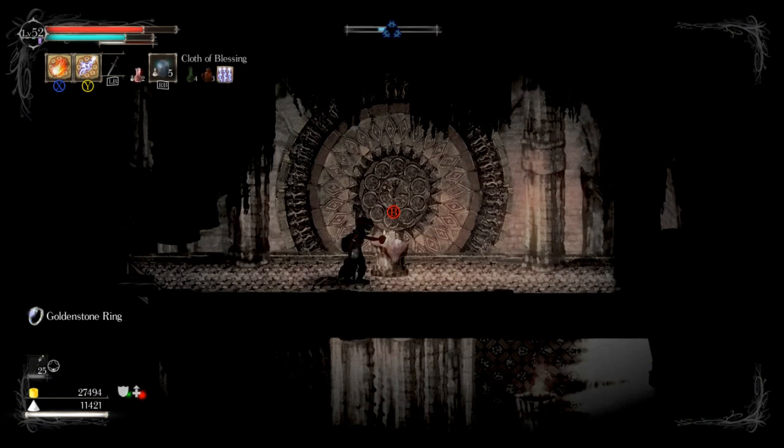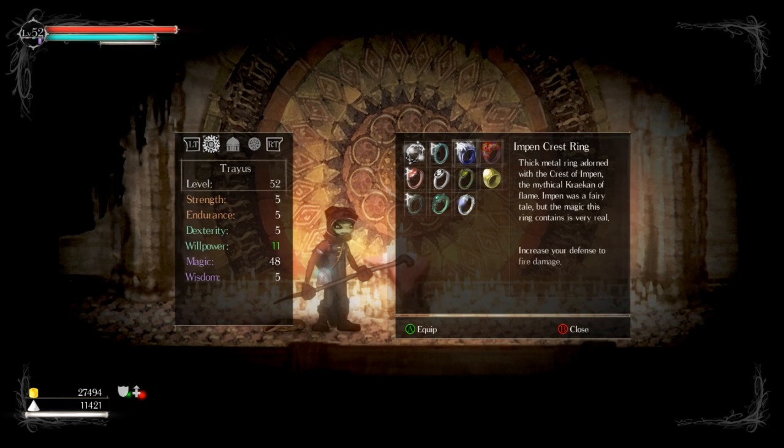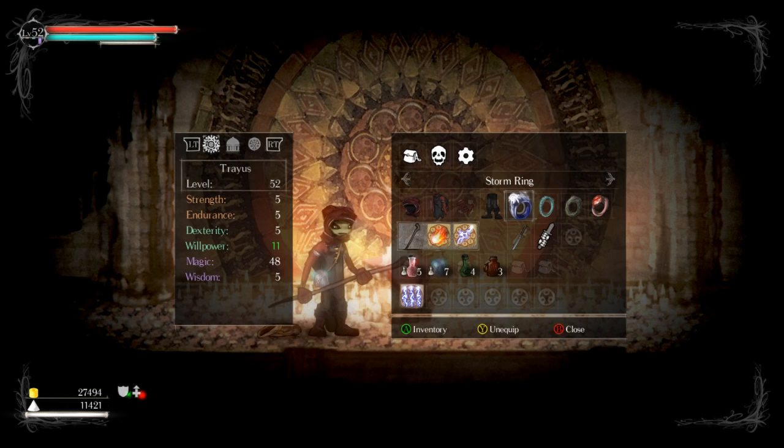A golden stone ring. We'll gladly rest here. What does a golden stone ring do? It increases your defense to lightning damage. I have a slow heal over time ring, so that's probably not very important, but I might as well put the lightning one on and see if it affects anything.